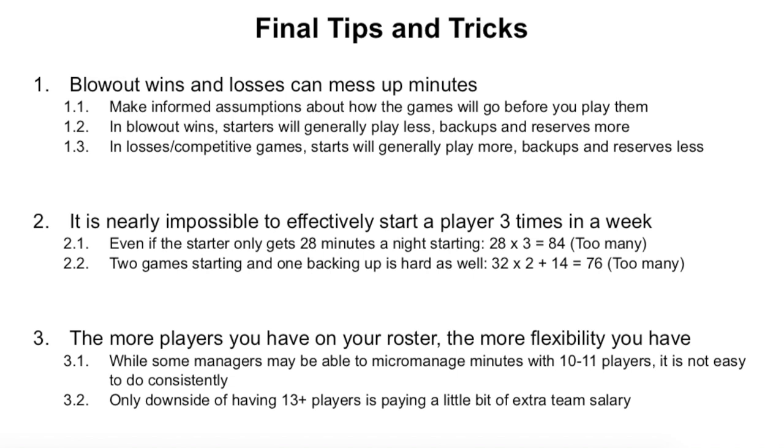Some final tips and tricks: first, blowout wins and losses can mess up minutes — one of the more frustrating things in Buzzer Beater. If you wanted your trainee to play 48 but you won by too much, or your starter played 39 instead of 32 because you were losing all game, those things happen. It's important to make informed assumptions about how you think the game will go. In blowout wins, starters generally play less and backups play more; in losses or competitive games, starters play more and backups play slightly less.